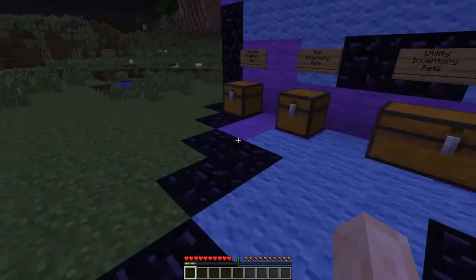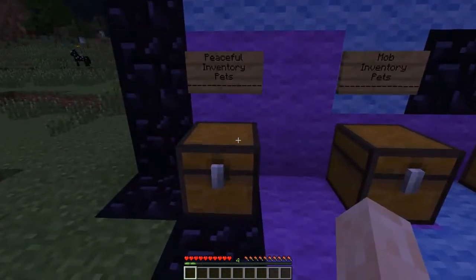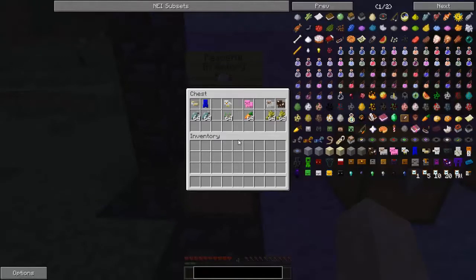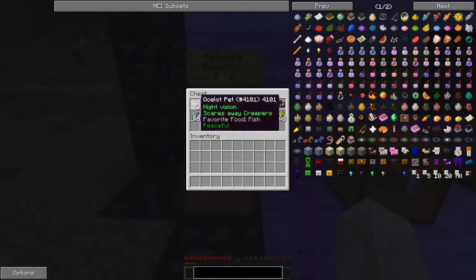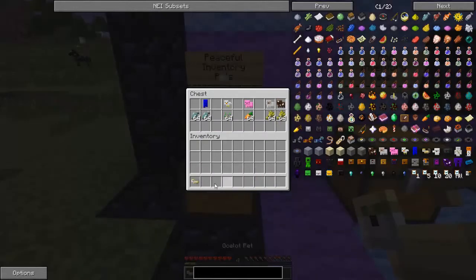I think it's cute and amazing, so first we're going to start off the peaceful inventory pets. The first pet we're going to do is the ocelot pet. Within the ocelot pet it gives you night vision and scares away creepers, and that's amazing at night time because you don't want creepers coming to kill you. They blow up your house. So what you have to do is grab the ocelot pet and put it in your inventory bar.